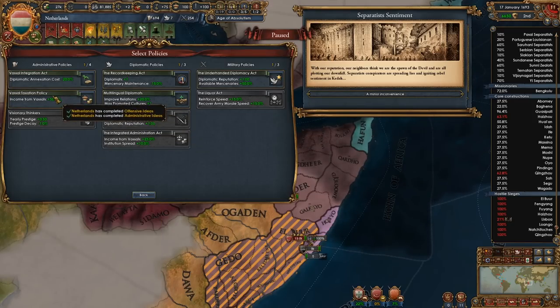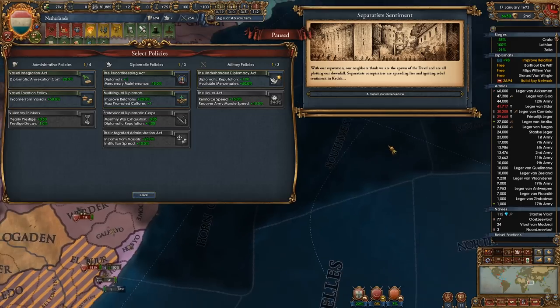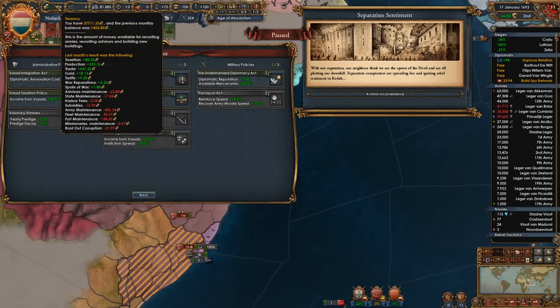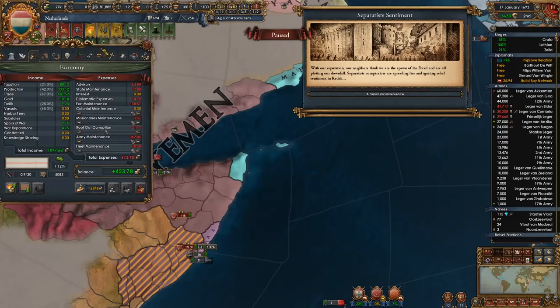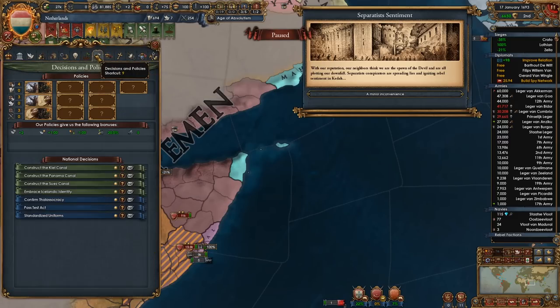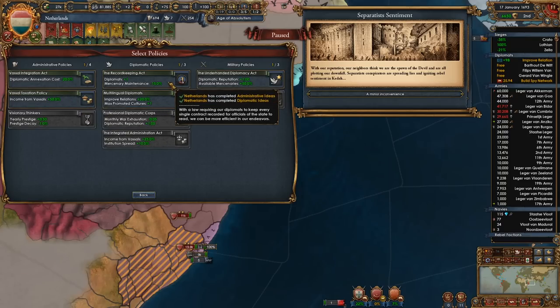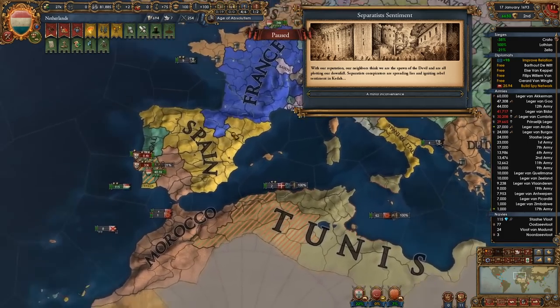Do we have any good policies worth taking? Are we annexing anybody? No. Diplo rep available — mercs — mercenary maintenance would be nice. How much money are we spending on mercs? Yeah, that would save us some money. For one diplo point a month I think it's worth it. The extra diplomat is nice as well, not to be underestimated.